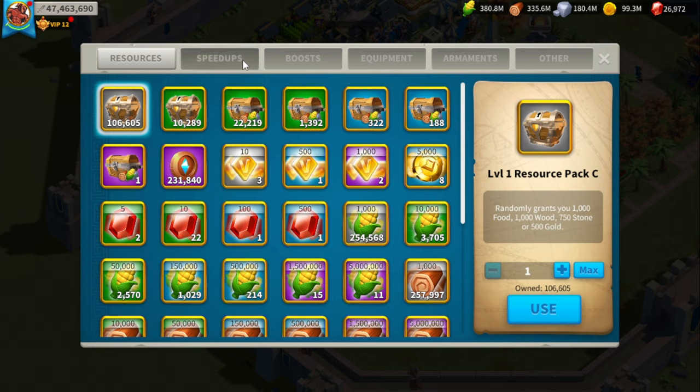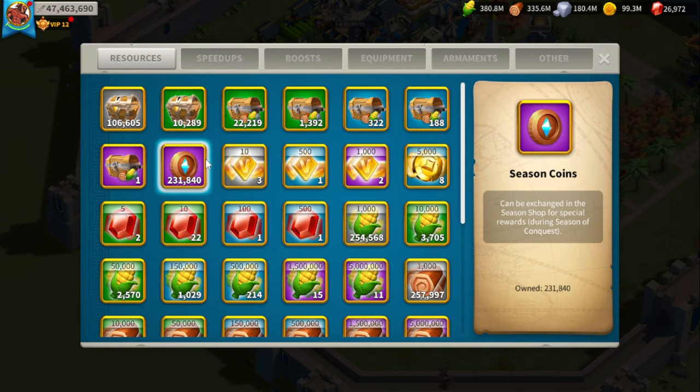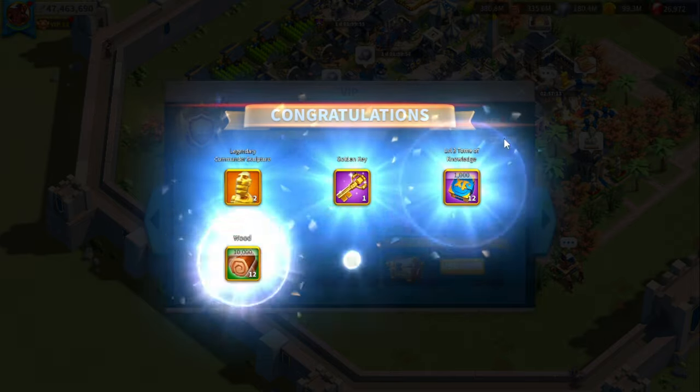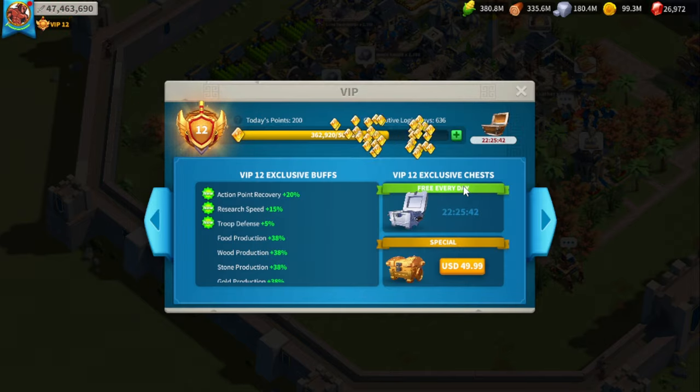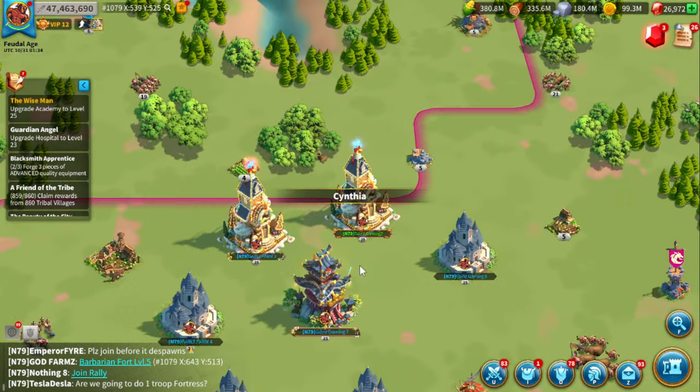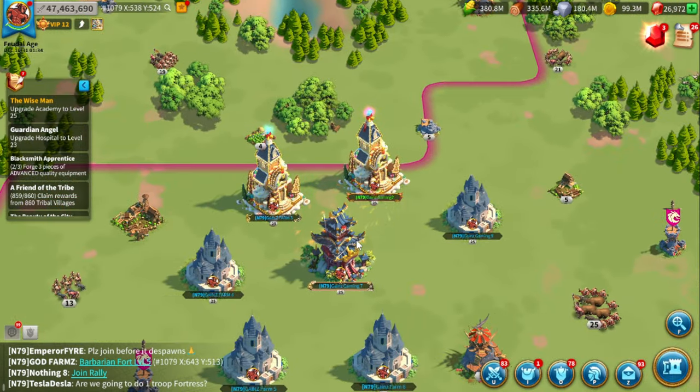Some accounts can train more troops than others depending on the level of training stations and how many bastions I did with them. On this account I did a lot more bastions, bringing it into the main alliance to get more seasoned coins — this account is close to affording a city skin, so a couple more KVKs and I'll get one. Being high VIP is really important, especially when mass filling structures, since it gives extra troop defense, troop health, and higher hospital capacity.